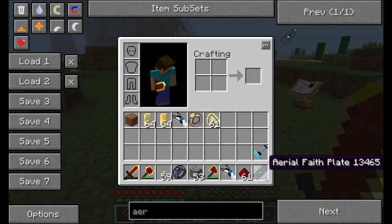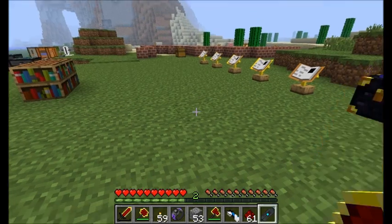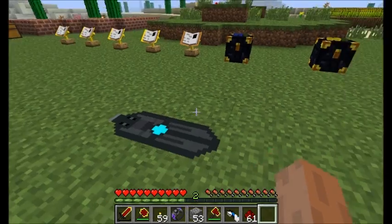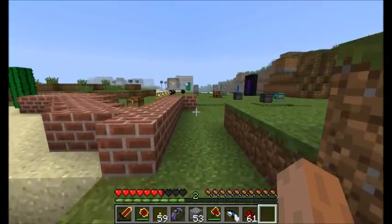Next up, we've got some aerial faith plates — iron, redstone, obsidian, and glass. Place these guys on the ground and right-click on them, and you'll get this little interface where you can control how much horizontal and vertical power it's got, and whether or not it needs redstone to be activated. Right now I'll leave it on 'needs redstone: no.' All I've got to do is walk onto the aerial faith plate and I'll be shot off in a direction, as you can see.